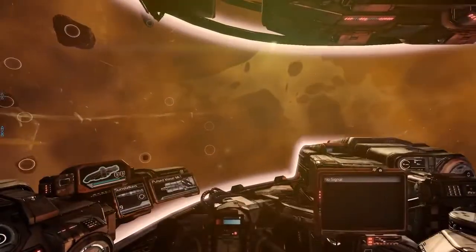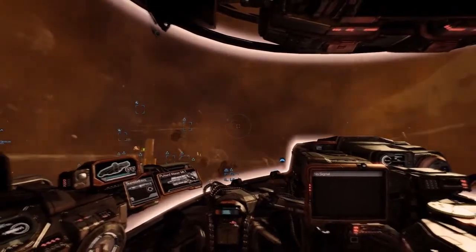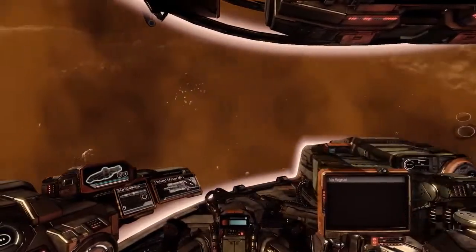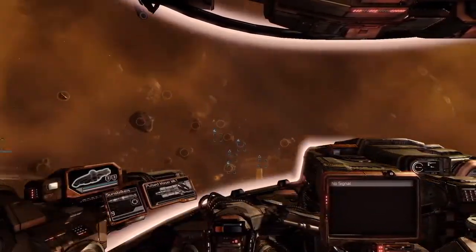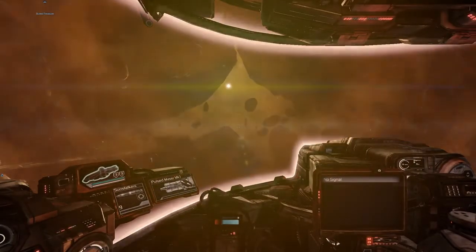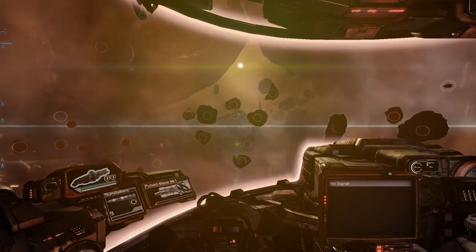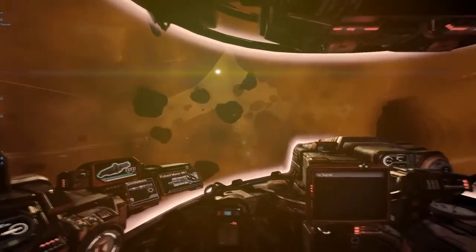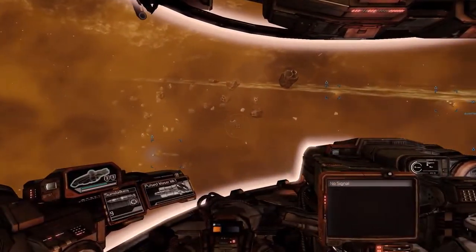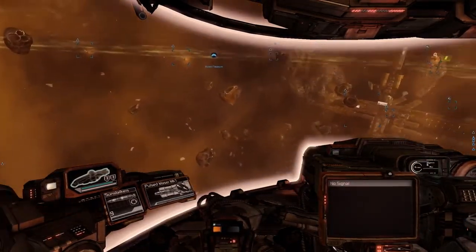You can see me already finding a couple of things in an asteroid field. There are lots of echoes in an asteroid field — most of them are asteroids and not very interesting. But the differences in the type of echo and how much information those signals contain depends on what type of scanner I have installed. You can upgrade that later in your ship, and better scanners give you even more information and allow you to distinguish between less and more valuable containers.